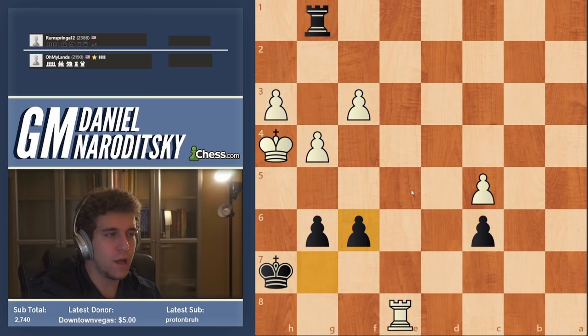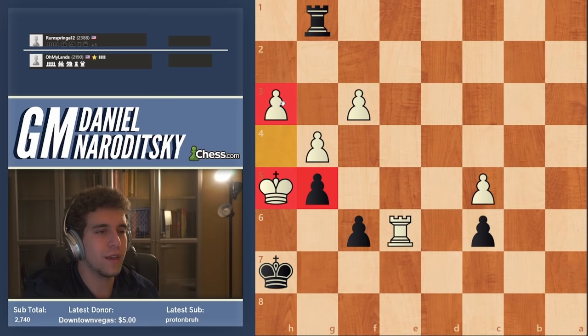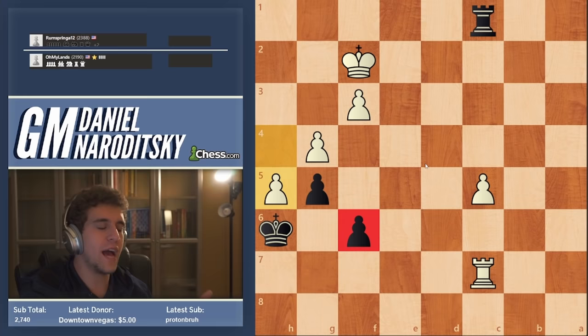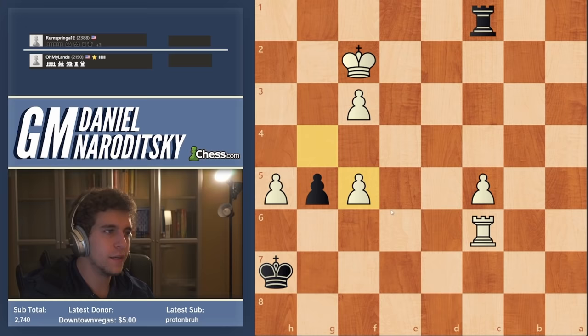I probably would have resigned after king h2, but amazingly the guy goes king h4 and allows me to trade queens — queen f6 check and the game continues. Rook e6 is incredibly accurate — if he had gone rook e7 check, amazingly white actually loses after king h6 and g5 mate is unstoppable. He goes rook e6, and if king h6 he takes on f6 just in time to pin my pawn to the king. White is up two pawns and the rest is straightforward. H5 is very accurate — I thought this was impossible due to stalemate tricks, but I still have the pawn on f6.